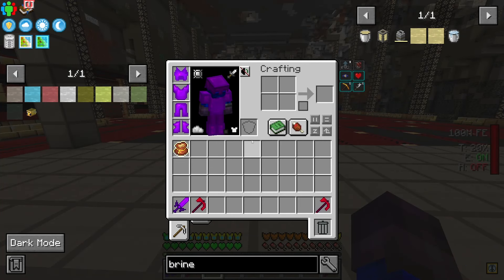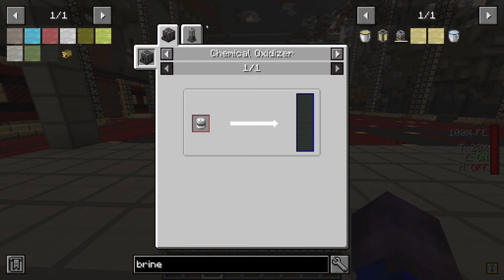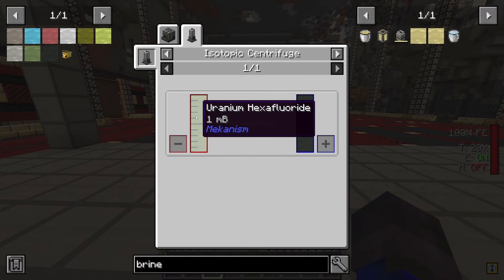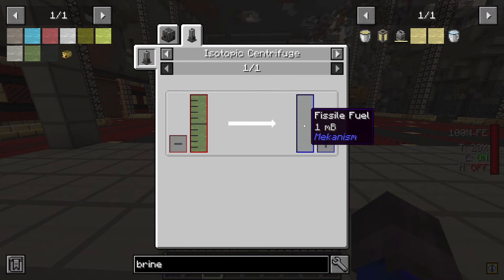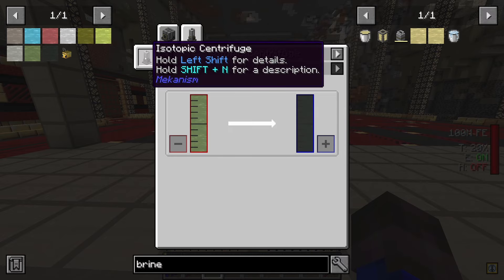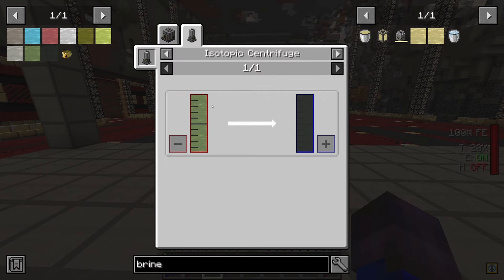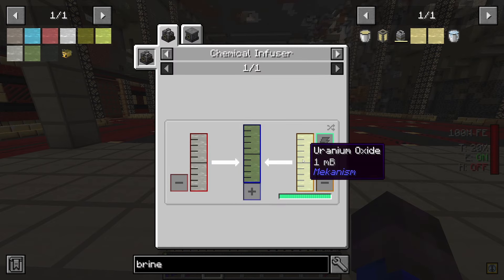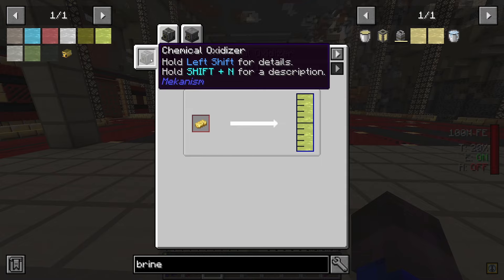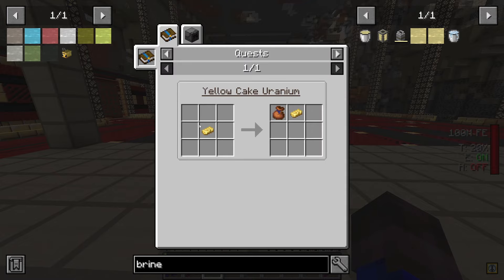In here I've started building the casing for the fission reactor, and that's what I'm gonna start doing right now — making the fissile fuel, which takes a ton of different gases and liquids. So we need to make uranium hexafluoride, and that'll turn straight into fissile fuel — it's a one-for-one, which is pretty good.